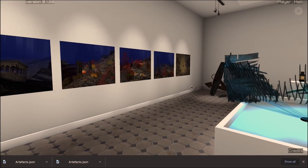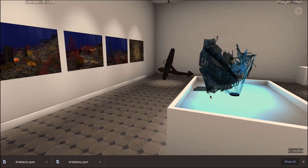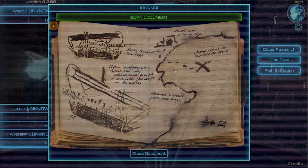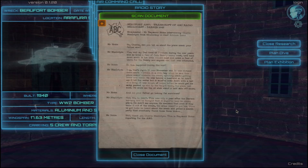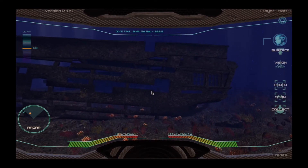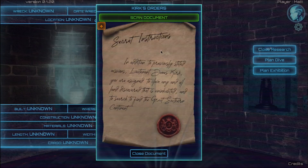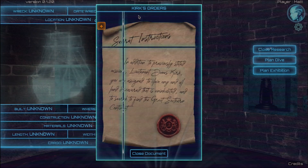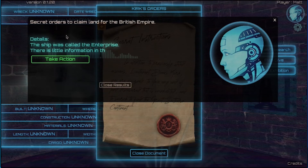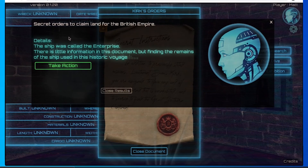Designed specifically for history classrooms, this 40-minute gaming experience is the perfect way to engage students with historical skills of inquiry and source analysis. By allowing students to play, fail, explore and learn in the classroom setting, this game will open a range of important conversations about perspectives, source analysis and the way history is recorded.